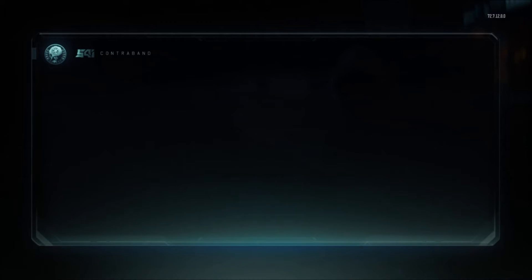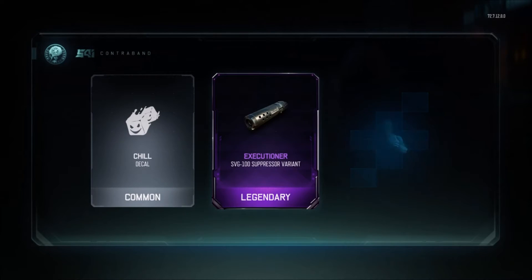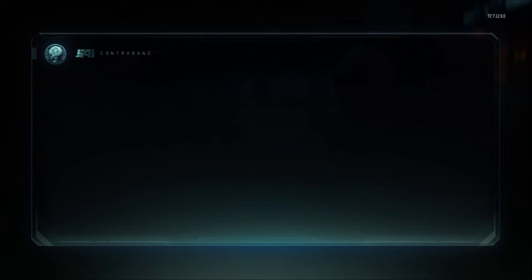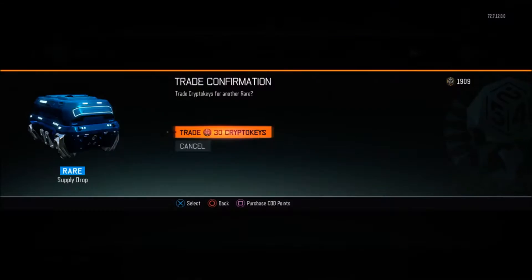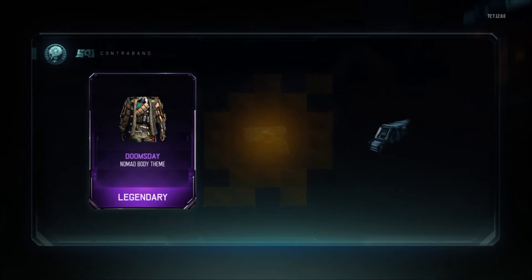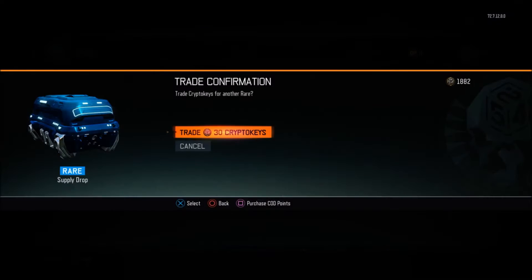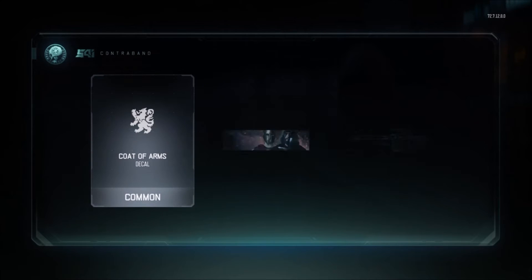Right now I can only really try the haptic camo on the Shieva because that's really the only gun I would use out of all the others I got it for. I hope I don't make this video too long. I always get the storm camo — I have the storm camo for literally every single gun now. I should have made this supply drop video sooner because I have way too many crypto keys to be doing this long video.